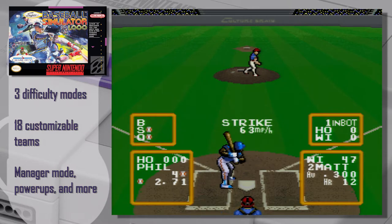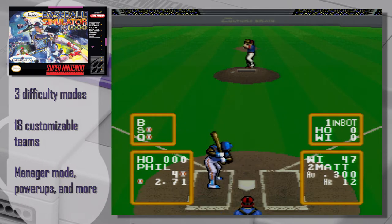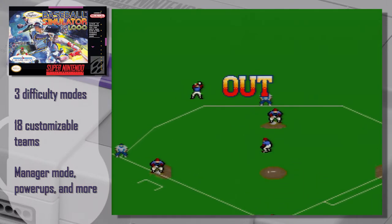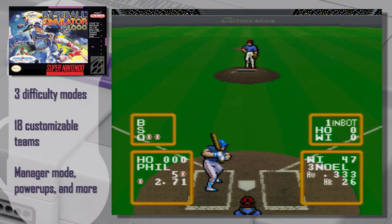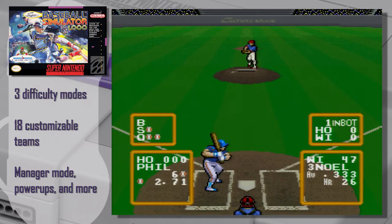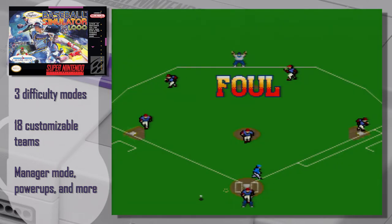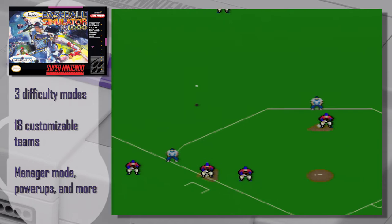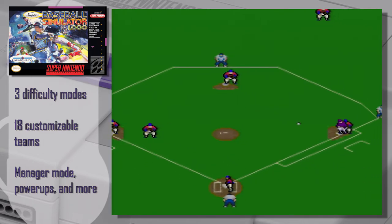I haven't played that many baseball games, so it's difficult for me to judge the gameplay. Seems okay — everything works as it should. A couple of things that bother me: it's a little too easy to do a foul ball, and even the computer has some problem with it. Is this the kind of thing you'd see in a baseball game — not even relaying the ball to another player?